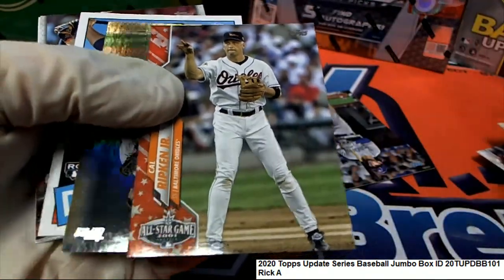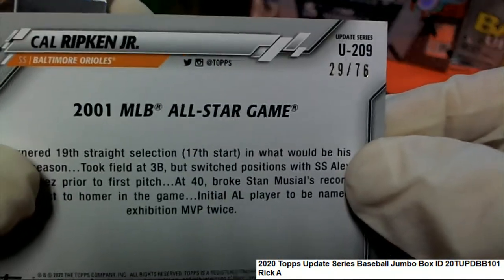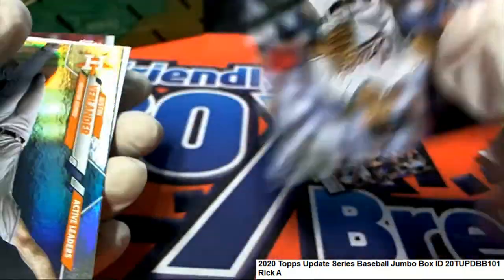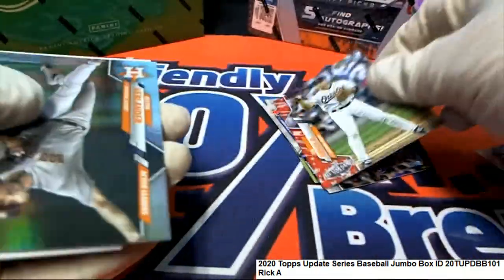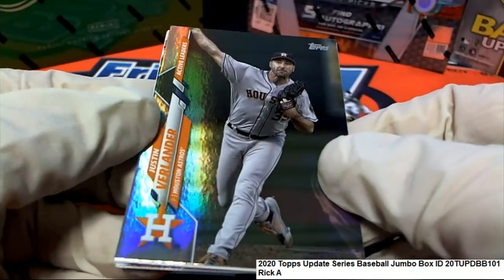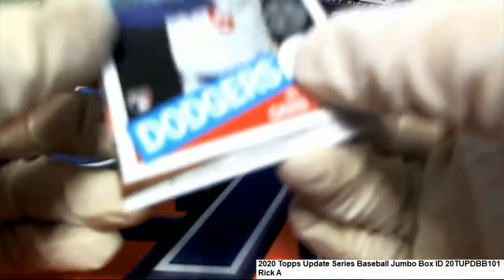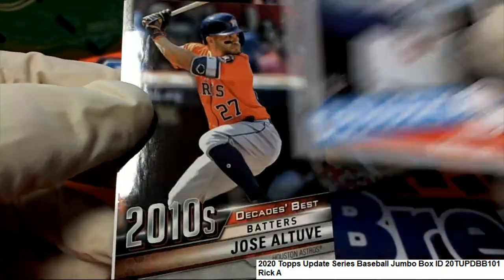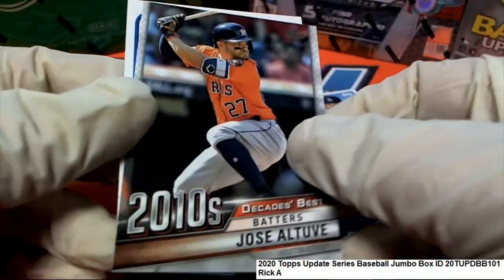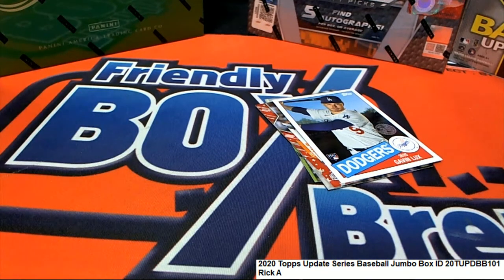Really cool — Kyle Ripken All-Star game card, check that out, 29 of 76. Very nice. Justin Verlander, Gavin Lux rookie. It's a really nice one coming out in your pack. Congratulations Rick A!